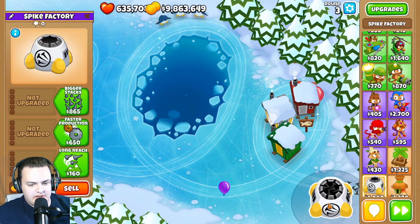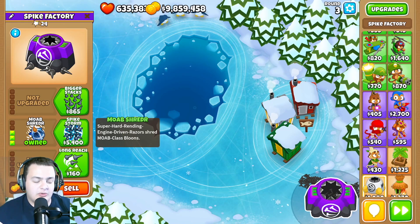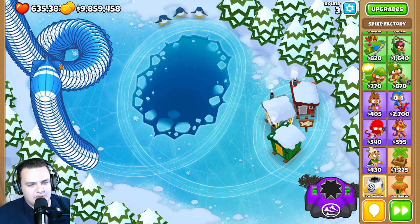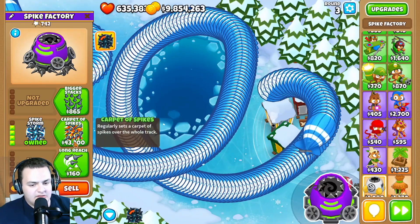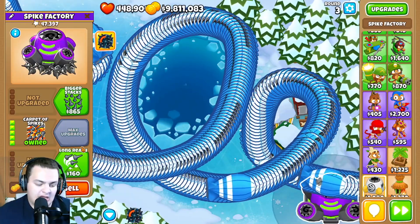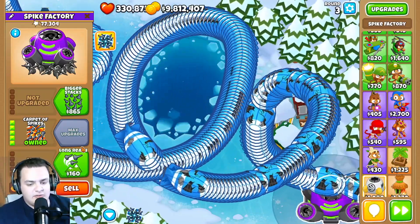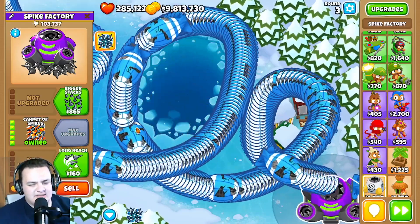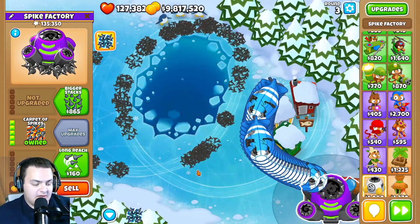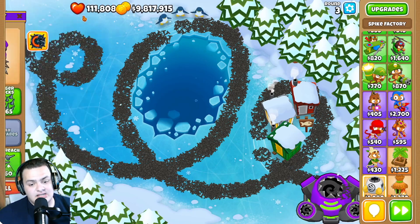For the spike factory, the 0-3-0 MOAB Shredder bonus damage has been increased from 4 to 9, more than doubled. The Spike Storm ability's damage on MOABs has also been increased from 4 to 9. The Carpet of Spikes cooldown was increased from 0.33 to 0.49, so it shoots less often, but its bonus damage to MOABs went from 5 all the way to 9.